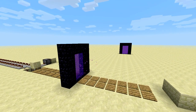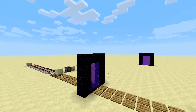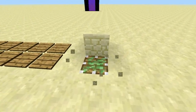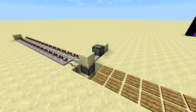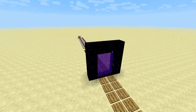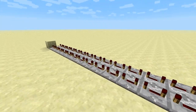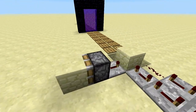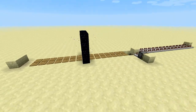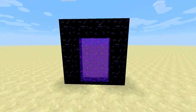This setup gets a redstone signal from the nether and brings it here to the overworld to activate pistons like this one or these here. I set a bunch of tests: here is just a normal output, here I have a big delay, and here I also have a pulse shortener — two variants. That's the idea, so let's go to the nether and I'll show you how to control it.